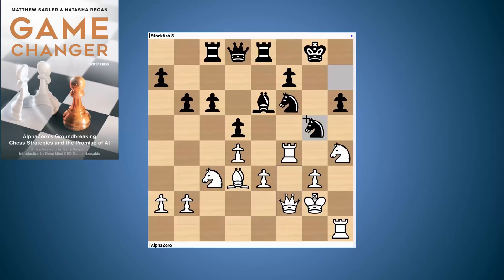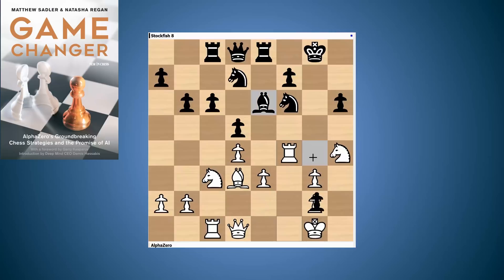If I play something like queen f2, then knight g4 is quite dangerous, so I'd have to play something like queen d1 to keep hold of g4. But then Black's managed to beat you back a bit. From a practical point of view I'd always really prefer White because the Black kingside is weak, but I think Black's probably doing all right — AlphaZero assessed this as a 50.8% expected score, which is really close to equal.